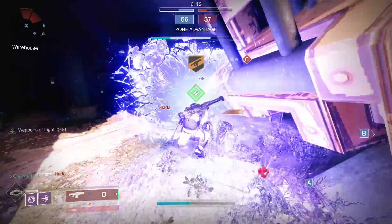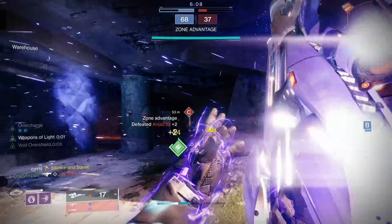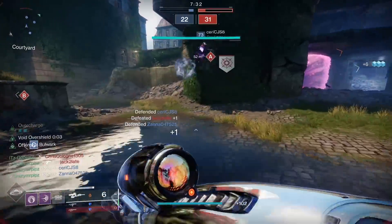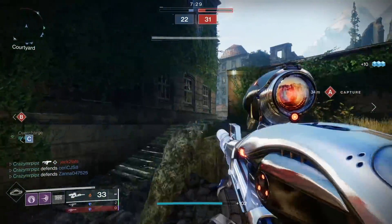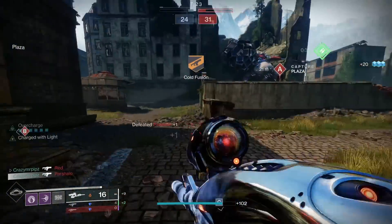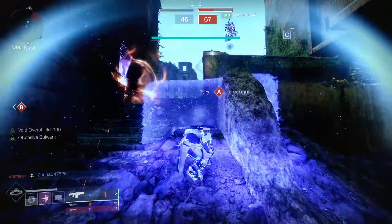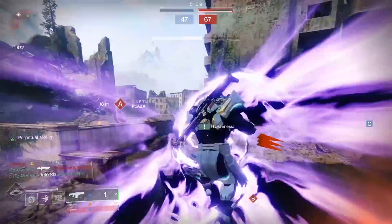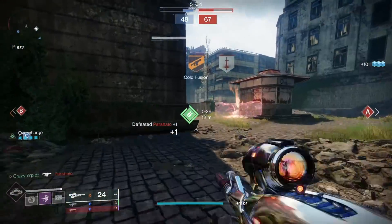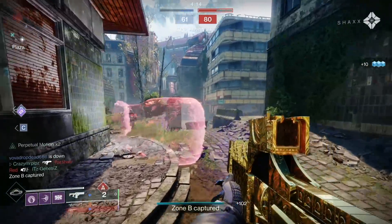There are a few things you want to run with this build to get those high defeat games. One of the biggest reasons this combination is powerful is that Vex Mythoclast is effective at close-to-mid range and absolutely shreds at mid-range. Then you have Deliverance, which is amazing at close range. Once you get three kills with Vex Mythoclast you also have a linear fusion rifle, so you're effectively running three weapons while only having two equipped — it's ridiculous how much fun this build is.